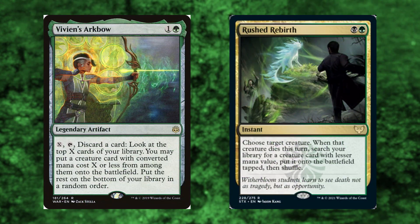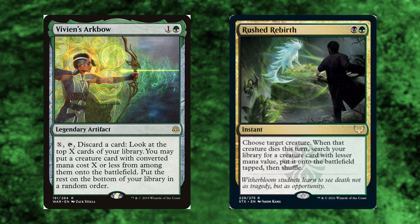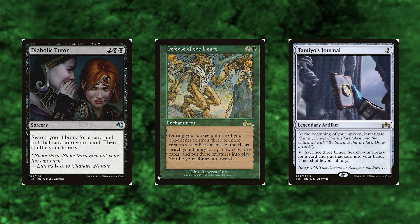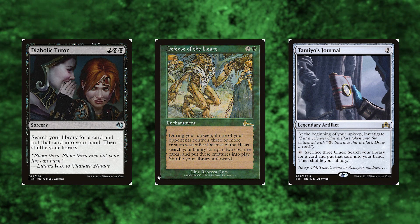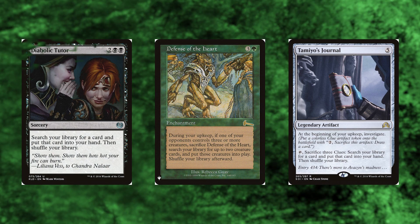Vivien's Arkbow and Rushed Rebirth both do a similar thing — searching for creatures from somewhere in your deck and putting them onto the battlefield. Very good for finding our combo pieces. Speaking of combo pieces: Diabolic Tutor, Defense of the Heart, and Tamiyo's Journal. The two on the right take a bit to build up, but they're amazing for what they can do. Plus, Tamiyo's Journal continually gives us artifacts to fuel our juggernauts.